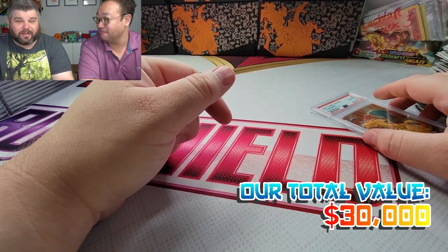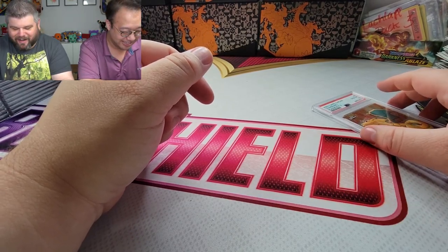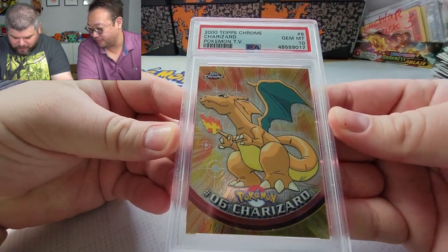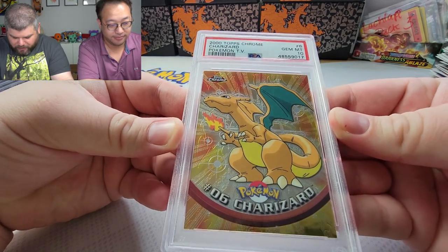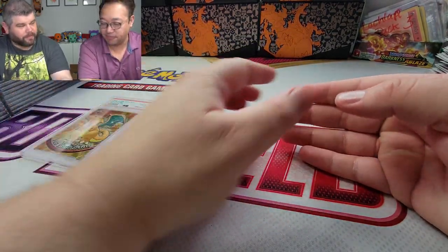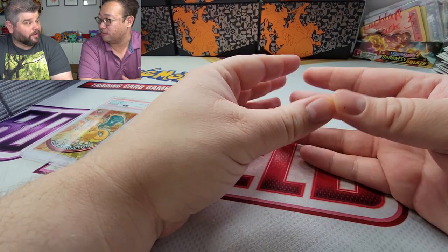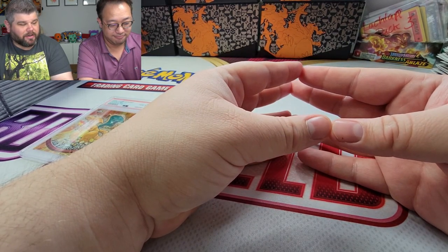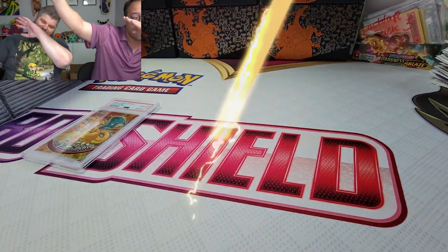Yeah, if we decide to sell anyway — we really don't always sell. One last look at the Charizard Tops Chrome — I think that's the hit of the entire submission. It's crazy how much this card is going up in value. We got the full set of Evolutions together — that's over two grand now easily. Well, there you go everybody, until next time, talk to you soon — deuces!